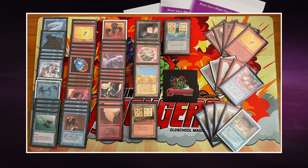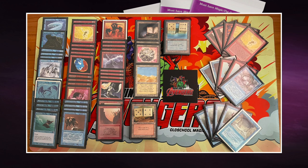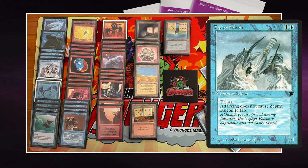This deck also plays Azure Drake, which is really good — one blue and three for a 2/4 flyer, just reliable. You could also play Ghost Ship here, but that requires double blue in the casting cost, so Martin's choice of Azure Drake makes sense. Looking at the rest of the deck, he's got a lot of flyers: Zephyr Falcons and Flying Men. These are great, but they only have one toughness, so it'll be tough fighting against John's Deserts.